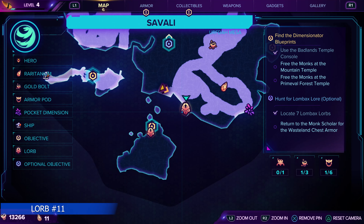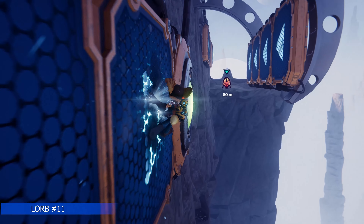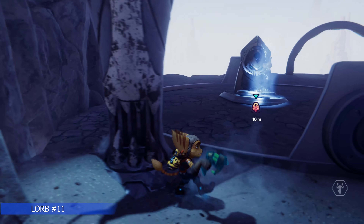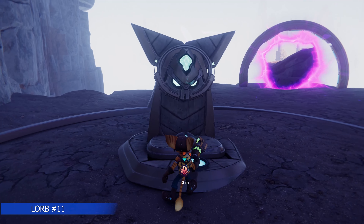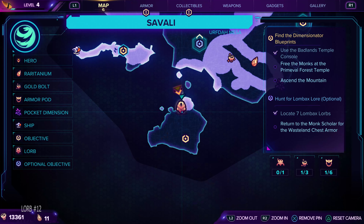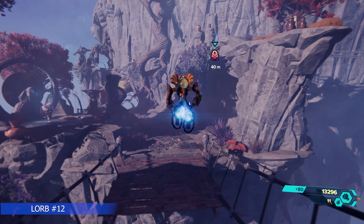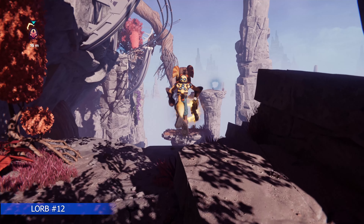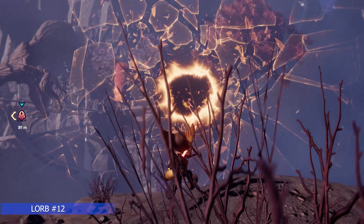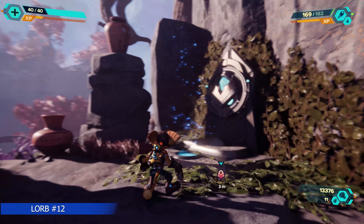Just a little west along the southern border, this Lorb requires the hover boots — hit one button, then another. There's only one more Lorb left; it's on the southernmost island. Once you cross the bridge, go to the right. We're going to pull three rifts and then do a little rail grind section. Rail grind right into the shrine — can't miss it at that point.